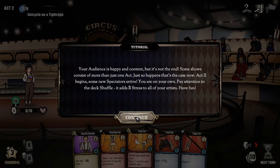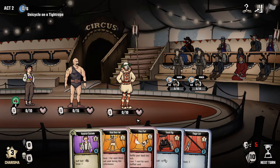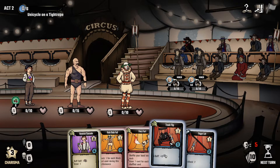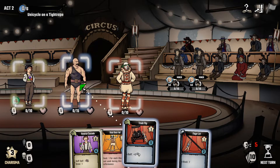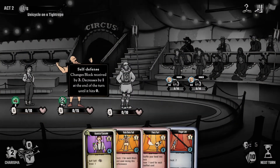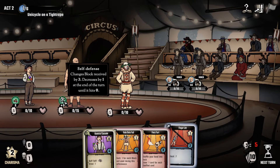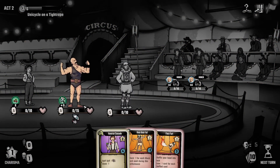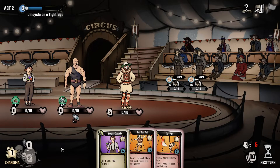Our audience is happy and content but it's not the end. Some shows consist of more than just one act, so we move to the next act and now we have to impress these new people. They're both attacking my guy over here. So we're going to do a track flip which gives him a buff and then play a finger lift which gives him a block. The buff changes block received by three. So he's actually going to get ten block. It's really important to play the buff cards first before you play the regular cards.